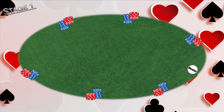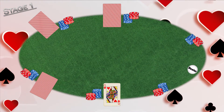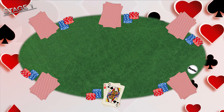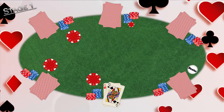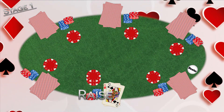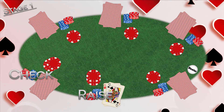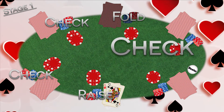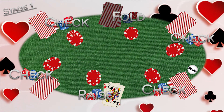Stage 1: Texas Hold'em poker starts with every player being dealt two cards face down. These are called your hole cards. With only the hole cards dealt, there is a round of betting where each player can raise — that's place a bet that raises the highest bet — check, that's match the highest bet and continue playing, or fold, which is leave the round. These bets are based only on the player's two hole cards.